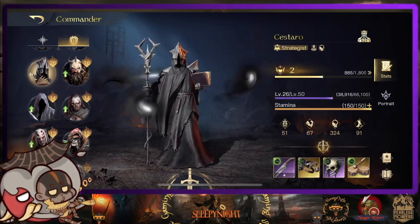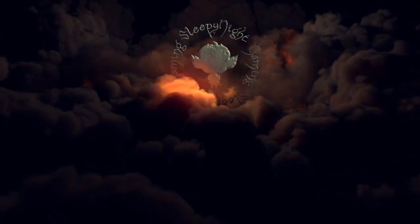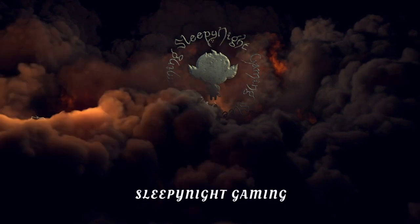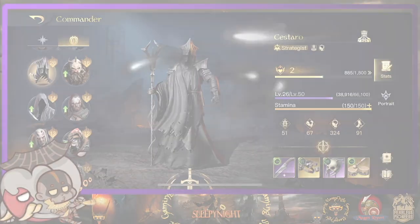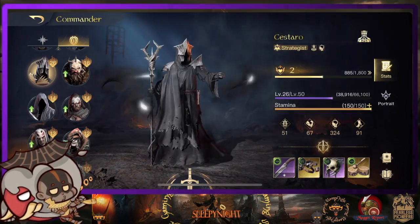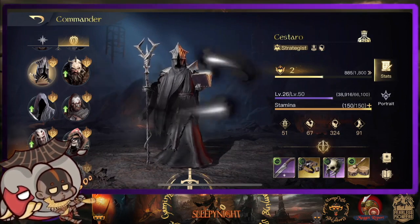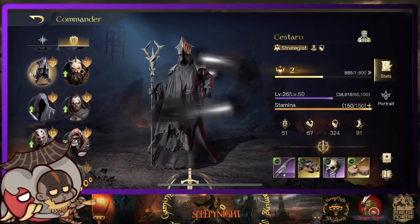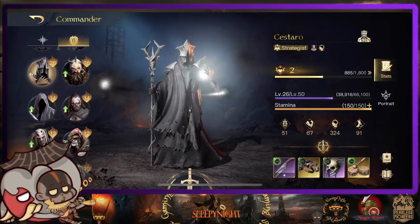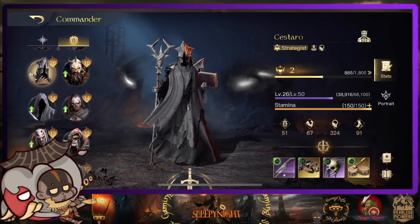Cesaro is probably one of the best animation commanders in this game. First time I full pulled him during the live stream I was so happy to have him, but he does perform well in the lower levels. In this video we're gonna try to see how the Kraken Cesaro is doing and if it's worth investing in Cesaro.